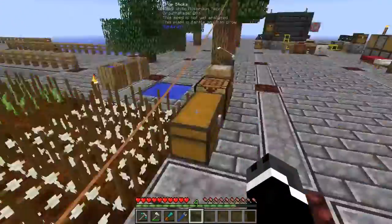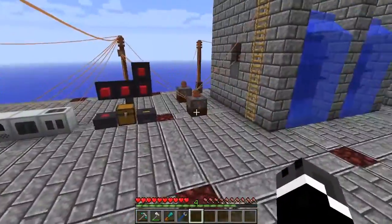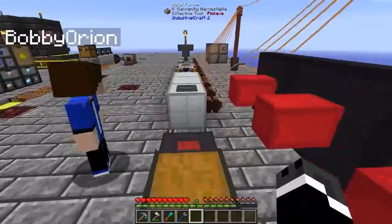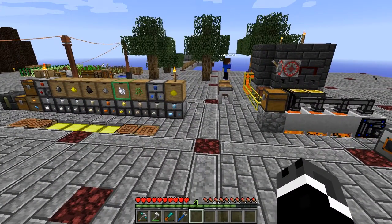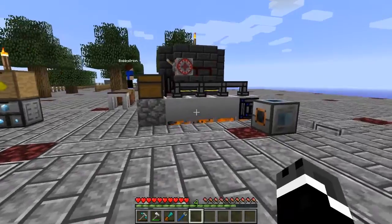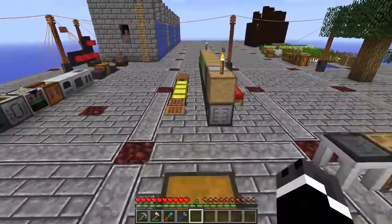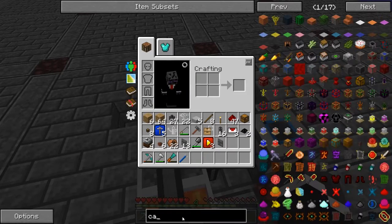A lot of this is gonna be done downstairs. We're definitely gonna need to use different energy storage than what we're currently using, and we're gonna need some flux duct stuff and culinary generators. Maybe work on making capacitor banks? Capacitor banks — sure.